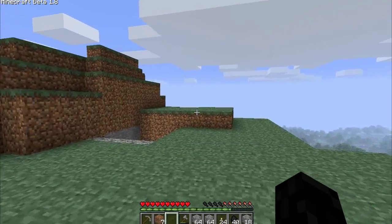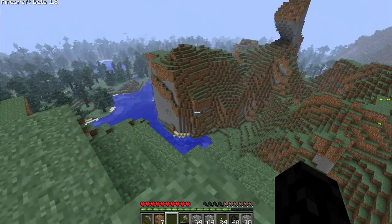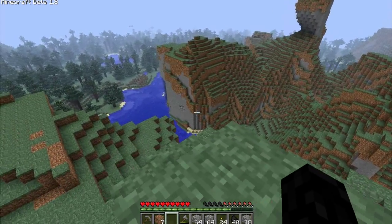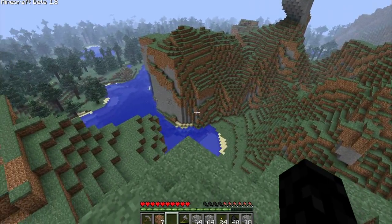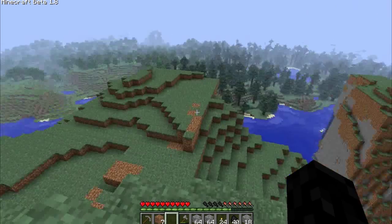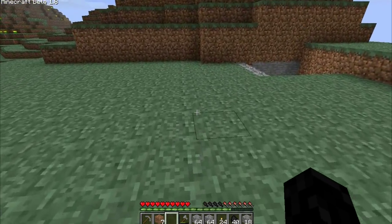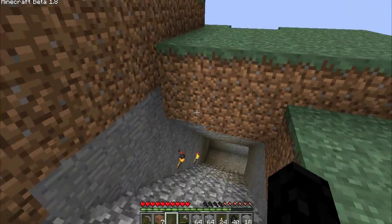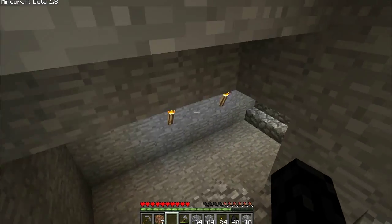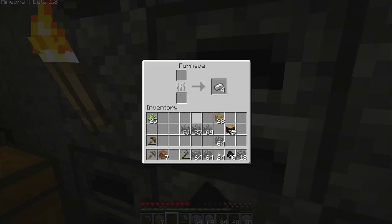Also before the video — you might be able to see it — on the side of that mountain over there I dug into it a good ways and got a lot of stone, just so I can make all the stone bricks. To make stone brick I think it's four smooth stone in a square — I don't think it's cobblestone, but we'll see.